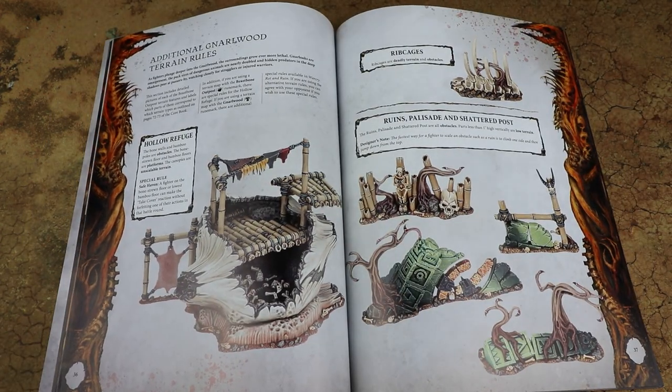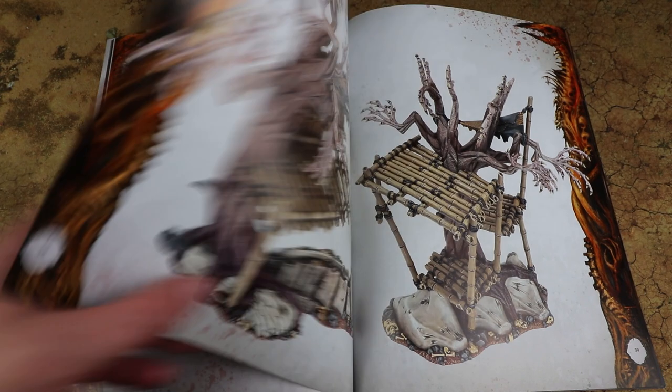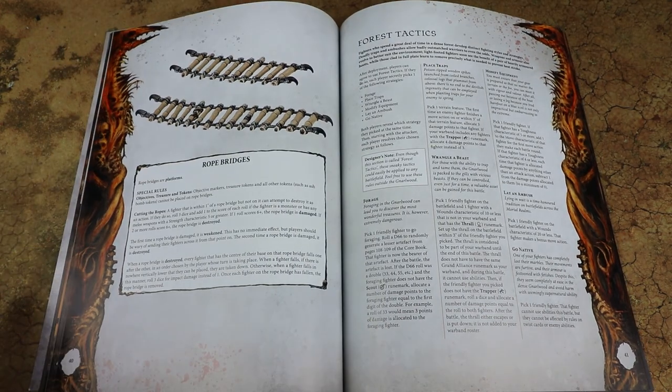What we also get in the book is rules for all of the scenery in the box. If you haven't picked up the previous box and only have this one with the core rulebook, you've got all the rules in here - so you don't need to worry about old scenery pieces. We've got the ruins and scatter terrain, plus a new piece - the Hollow Refuge: a safe haven where if you're inside you get a free Take Cover action. The Gnarloaks have the same rules as in the previous box, and while they share the core Gnarloak for both sets, there are additional pieces that change the silhouette, so you'll have different-looking Gnarloaks across the two boxes.